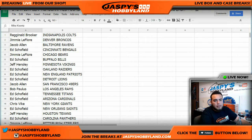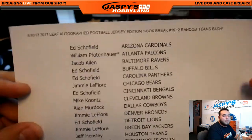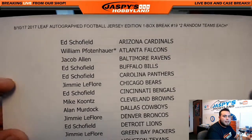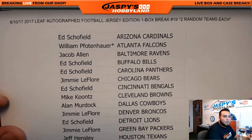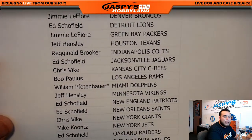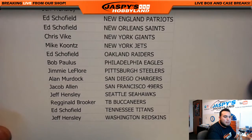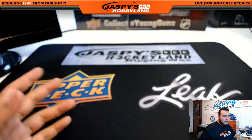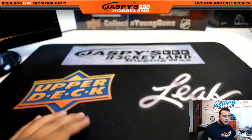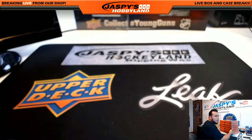All right, quickly pause the video to see if there are any trades, and then we'll quickly open this one box of Leaf Autographed Jerseys. Welcome back — no trades. Here is the list for random teams number 19. William, last spot Mojo with the Atlanta Falcons and the Dolphins. I didn't see your name on the list, Jason, but if you were on it you can always email us and we can take care of you.